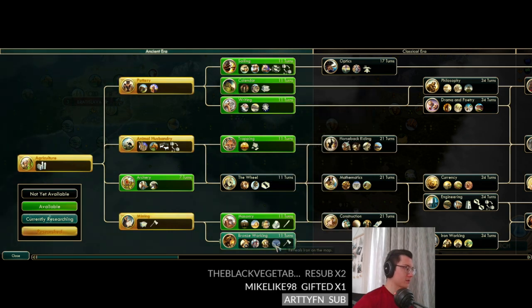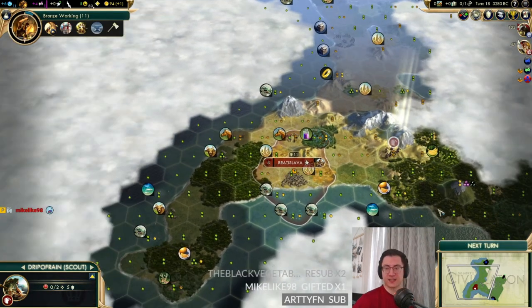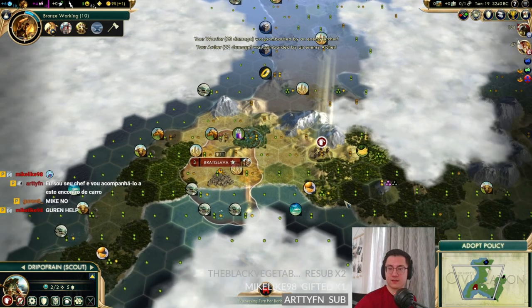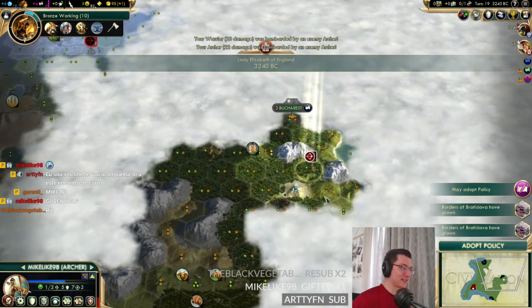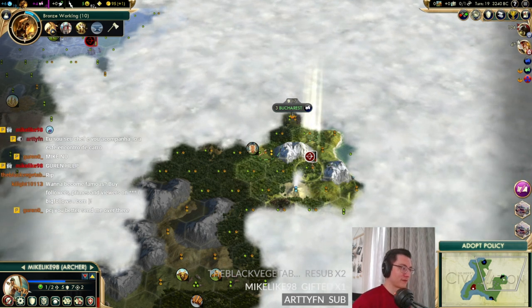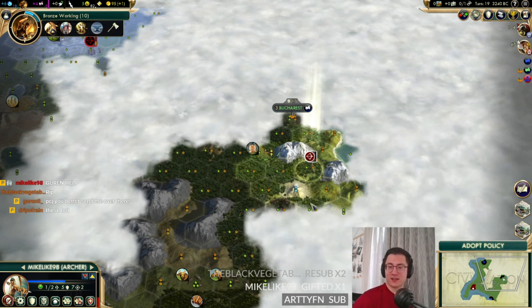We can go for bronze working next to reveal the iron. Mike survived! Or... will Mike survive? There's barely anywhere to go where Mike doesn't get shot. Another one — so many barbarians! Mike says he's built different.